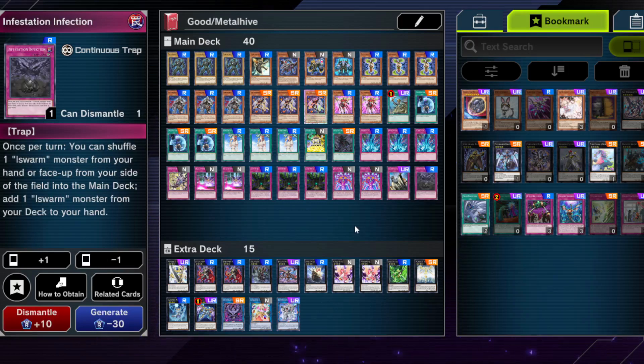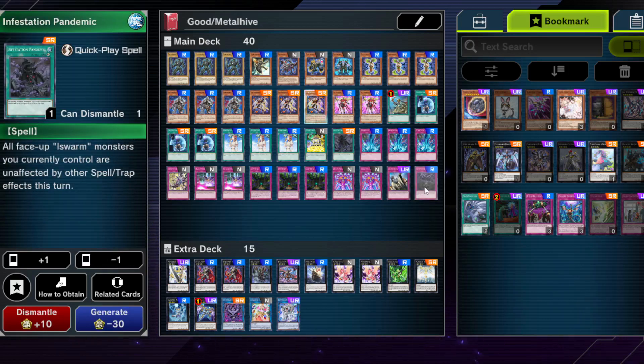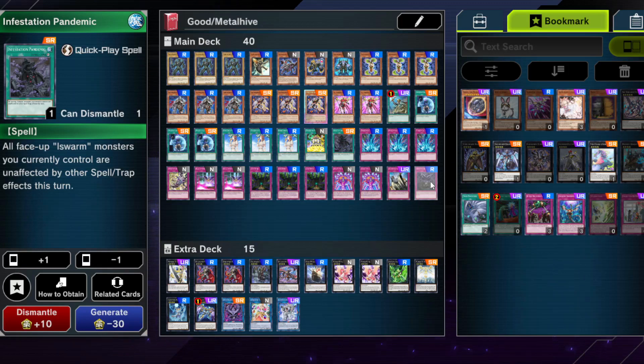Infestation Infection, run at 1. Some people run more, but I didn't want to draw into it too often. It's nice when you already have Ophion up — you can search Infestation Pandemic without guilt, since sometimes I'd rather search other cards but know Pandemic is more important for protecting against spell/trap removal. This card can get any Evil Swarm or Ill Swarm monster out of your deck; you do have to put one back, but that usually isn't a problem. It's why we run a slightly higher monster count.